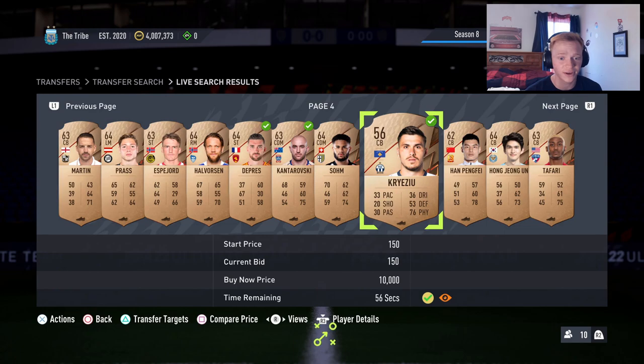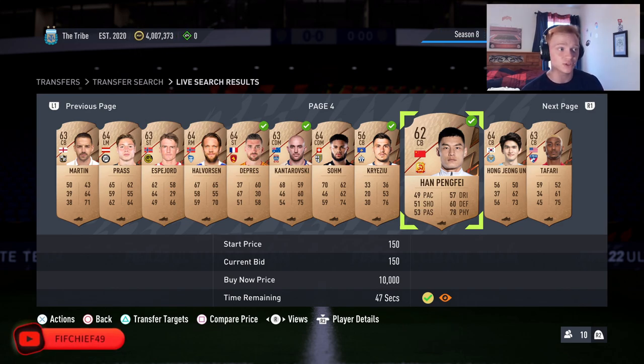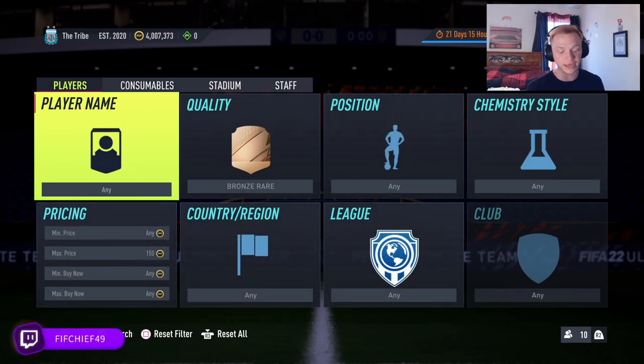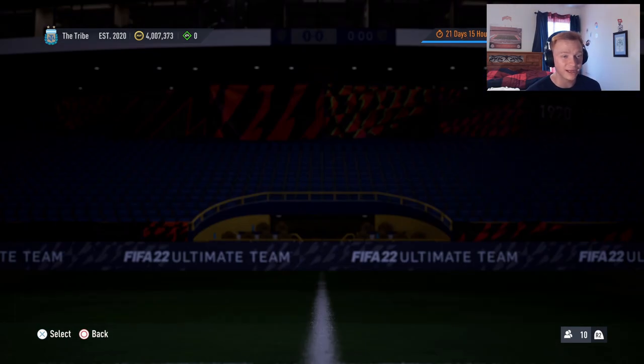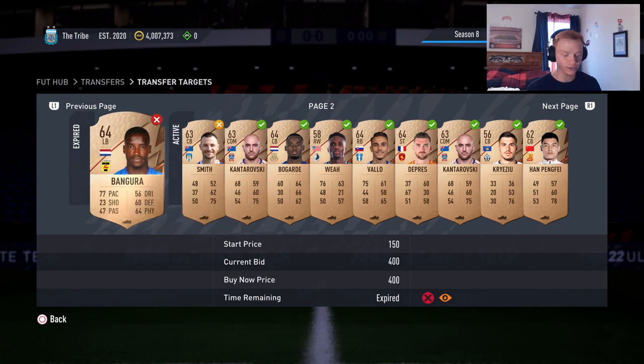Let's talk about how quickly this profit comes in and what we're looking at. So let's say we buy cards for 150 and we sell them for 300. Selling at 300, we're going to lose 15 on tax, so we're making 135 coins a card. Now let's just say for argument's sake you can win and sell five cards a minute — that means every single minute we're going to make 675 coins, which over an hour is 40,000 coins. So it is pretty surprising how much profit you can get out of a simple method like this.